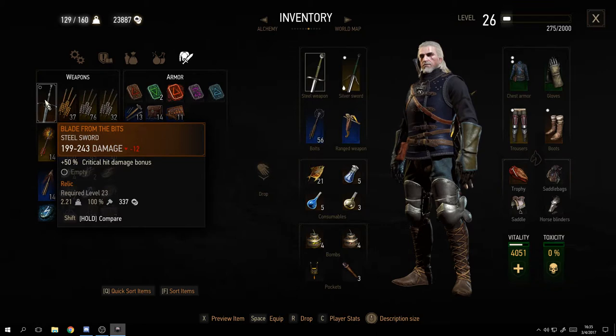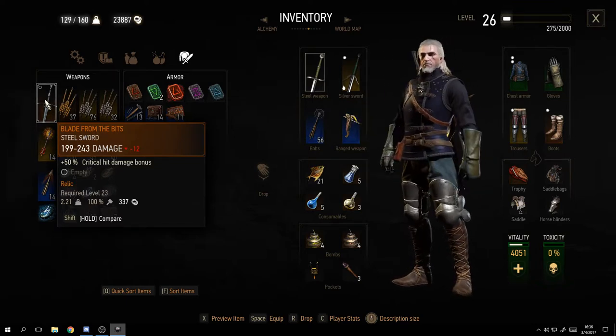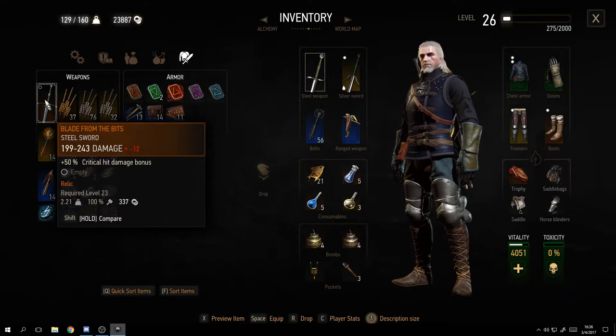Below the damage comparison it gives me the 50% critical hit damage bonus, and the required level is 23. This is a relic item so they're not easy to find. The weight is 2.21. Next to that you see 100% with a little hammer - that's very important. As you use swords and armor they'll need repair. That 100% means it's in perfect condition. And the sell value is 337 crowns.